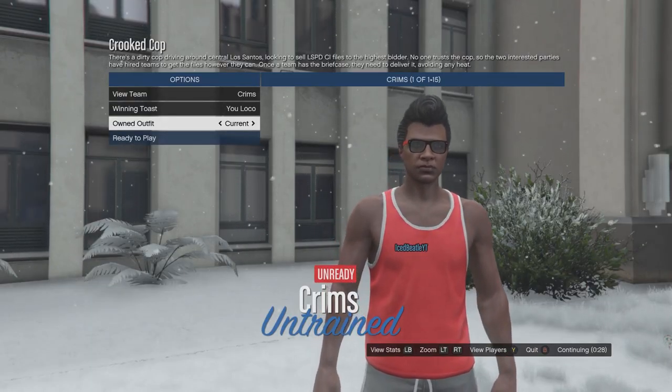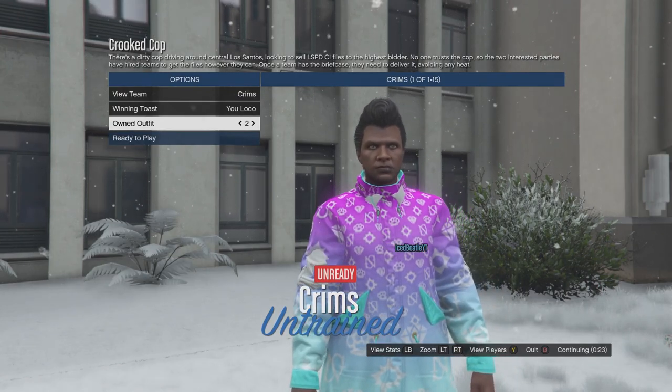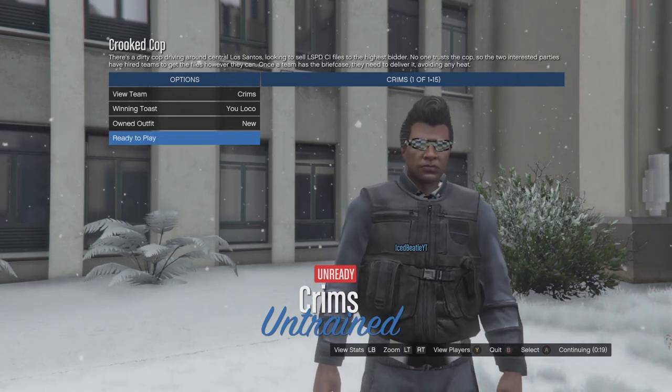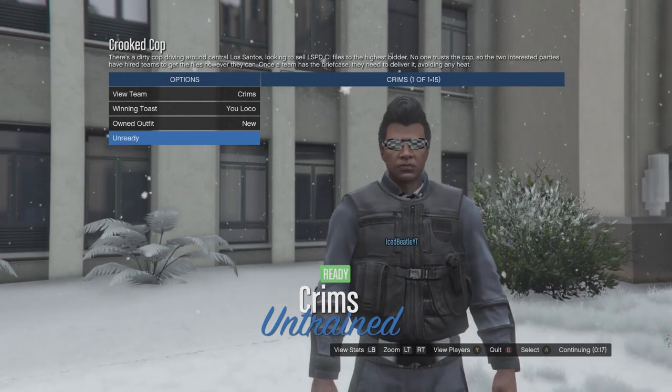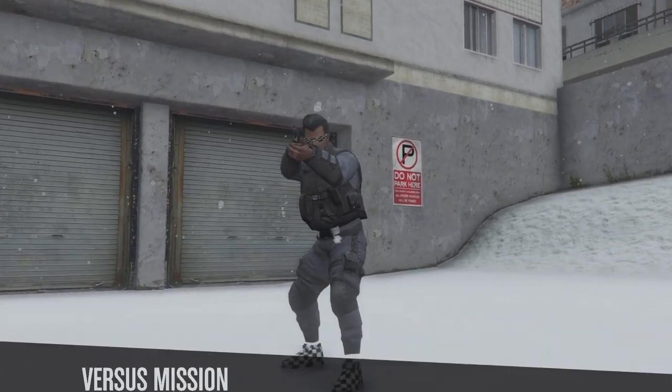Right here, you want to press right on the D-pad, then press right once more, then press left. Now just ready up. As you can see, now we have the outfit.